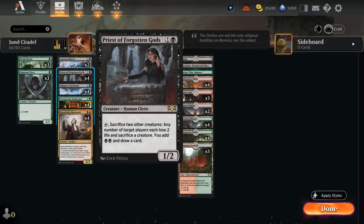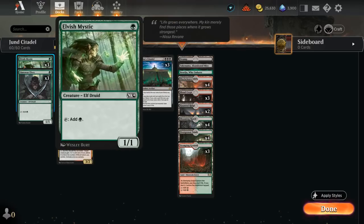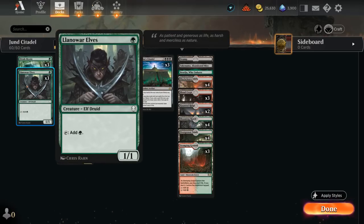Including Priest of Forgotten Gods, a 1/2 that can tap and sacrifice two other creatures, then an opponent has to sacrifice a creature and lose two life, we get to add double black and draw a card. Priest we can also activate right away with Tyvar, maybe after getting it back with the minus-two. Tyvar also works very well with our Mana Elves — Elvish Mystic and Llanowar Elves can activate right away and potentially be untapped to generate an extra mana.